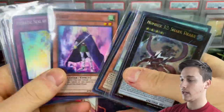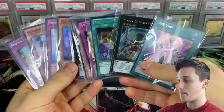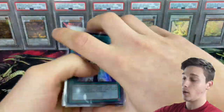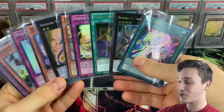Couple of super rares — Shining Elf, Flelf, Hammer Bouncer, and an XYZ Units ultra rare. Very, very pleased with the pulls. Let me know what you thought down in the comment section below. So many holos — insane. 1, 2, 3, 4, 5, 6, 7, 8, 9, 10 holos. Wow. Galactic Overlord is a set that really does like us — we did so well. Let me know in the comment section below.